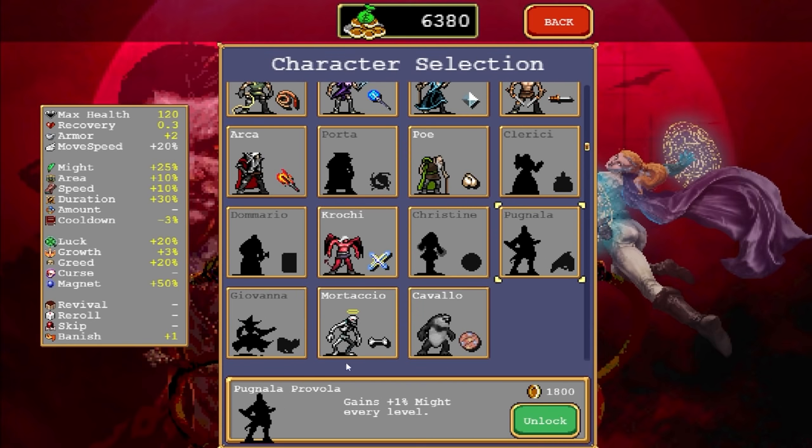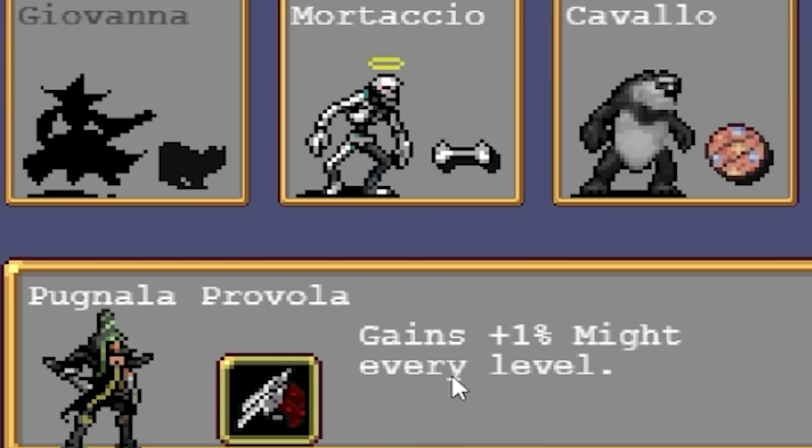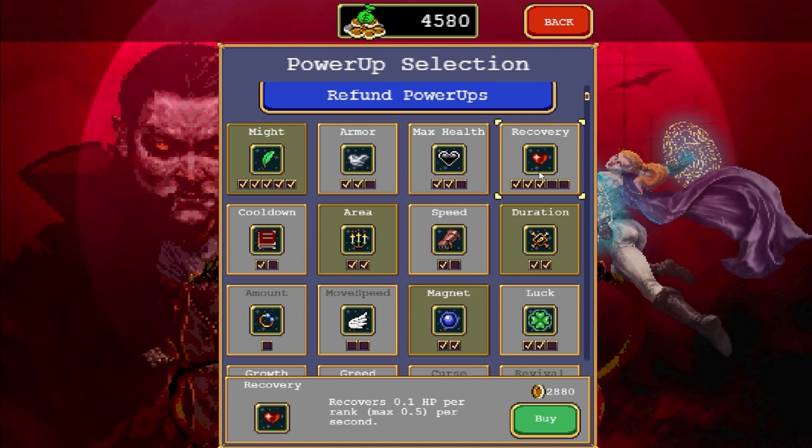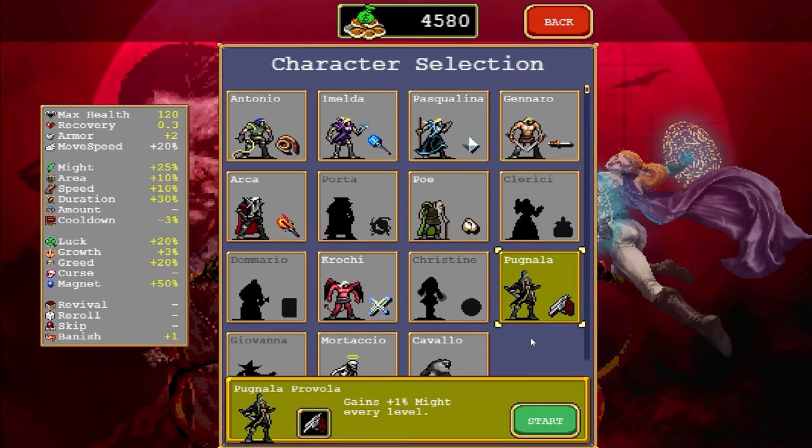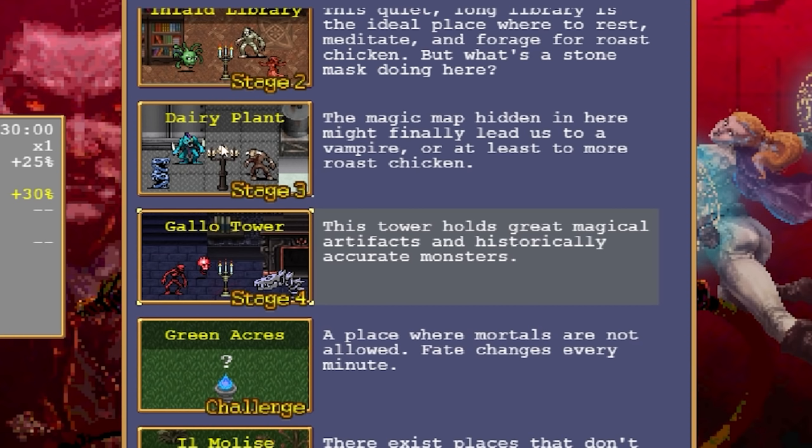The first thing I need to buy is Pug Nala — beautiful name for $1,800. She also gains plus one might every level, which is damage. Then $4,500 does not go as far as you'd think it would. I could get a few upgrades like max health or recovery, so I choose to save up for a better upgrade. Let's attempt Gallo Tower. I think it's going to be harder than a dairy plant, which we barely got through.